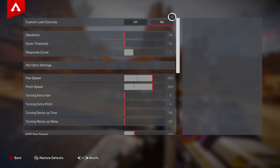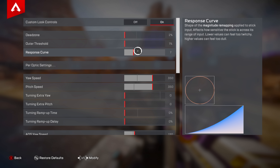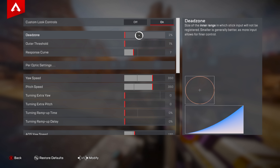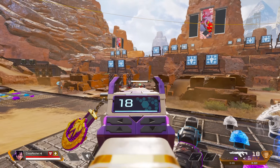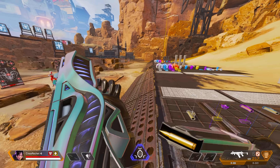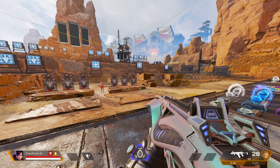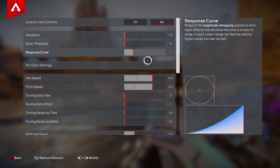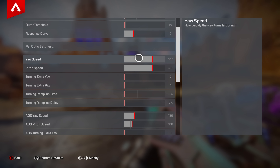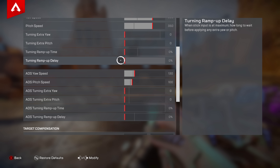Now we're going to Advanced ALC. These are my ALC settings — my favorites I've ever created. Seven response curve, two percent dead zone. When I put zero percent dead zone I get a little stick drift, but I keep it at two and that stops it. It feels like Classic but also gives me that Linear feel — very smooth, very accurate. I put 350/350 for turning speed, ADS 130, ADS pitch speed 100.